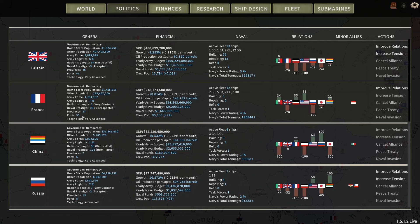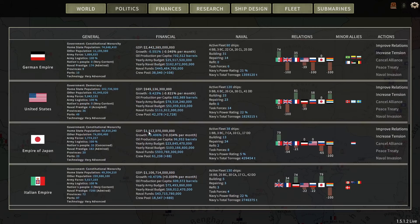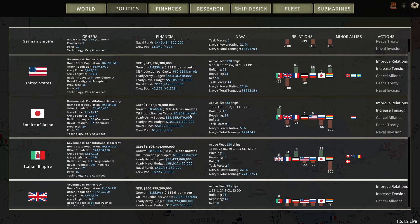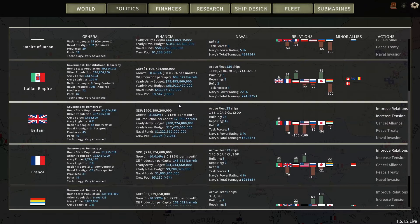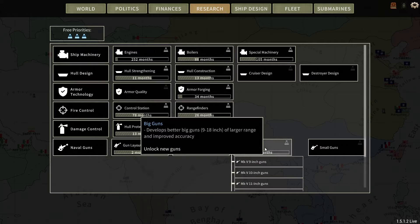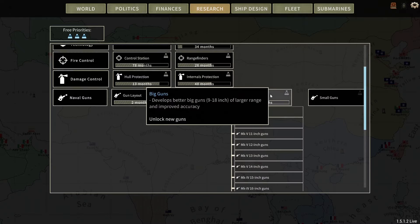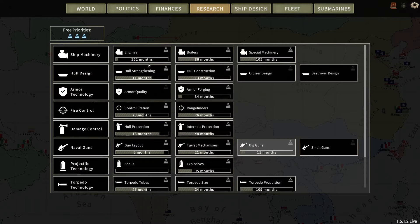I still have some naval funds though. I think the AI gets bailed out easier than a player when they go broke. Out of the AI nations, Japan and Germany are pretty much the only ones with okay economies. Everyone else is just shrinking by a lot. I'm getting Mark Five 15-inch guns now — that will be useful. The Bastardo class is going to love that.